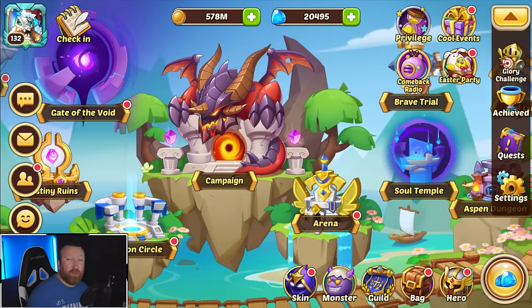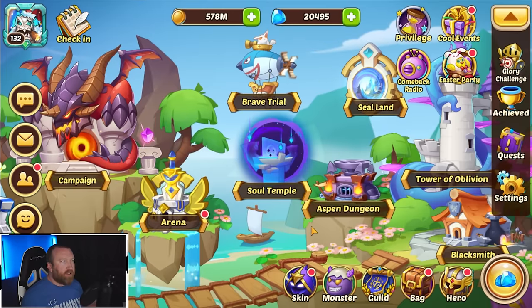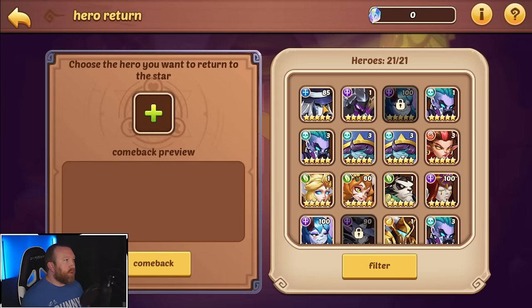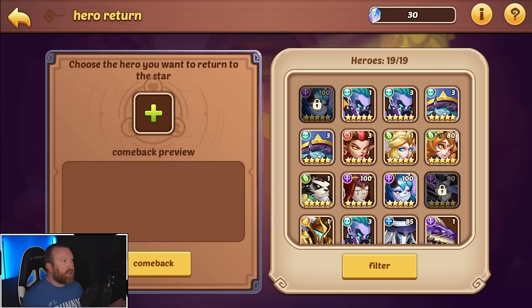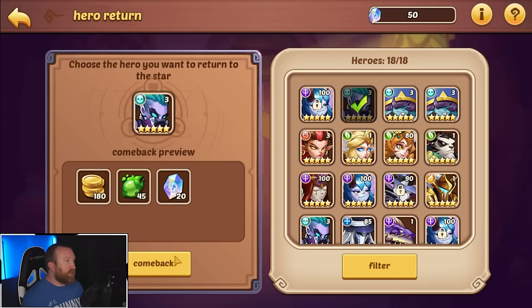What's up guys, Berry Game here back with some more Idle Heroes. Today we're on the tap tap server and we're going to do a couple things because a lot of people still have questions about the soul temple. We're literally just going to trash all of our hero copies — we don't care about this — so we can get these contract star diamonds back.